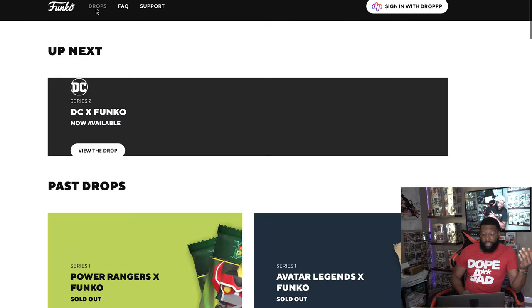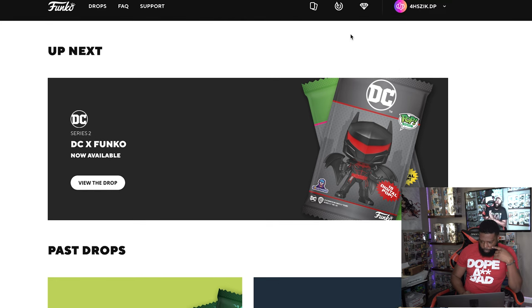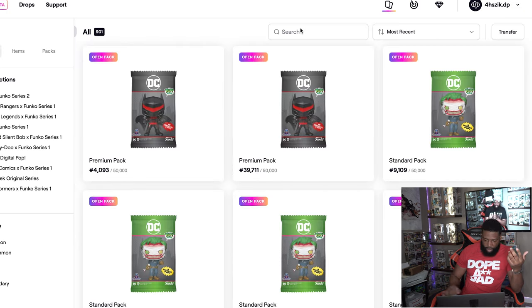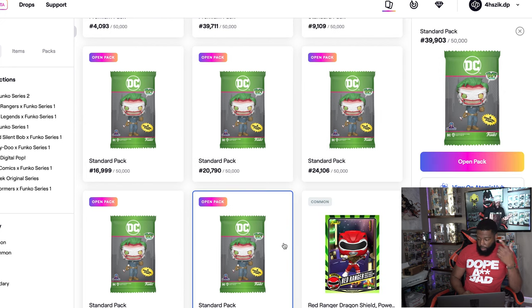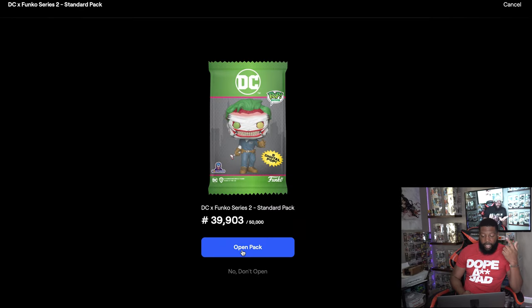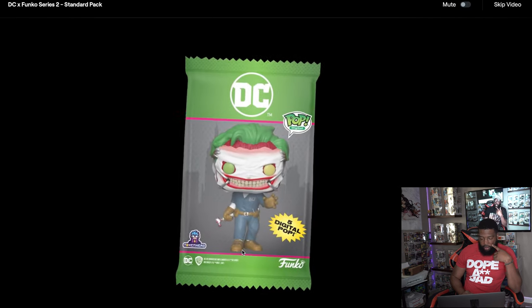I didn't buy very many packs because I wasn't as interested in these. I got two premium and the rest are standard packs. Without further ado, let's start opening them up. We'll start with the standards and then make our way to the premium. This is premium pack number 30,903 - volume loud this time.